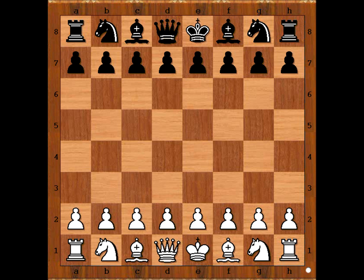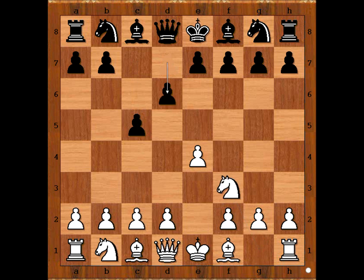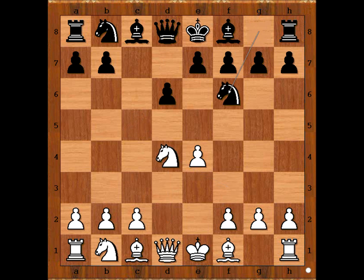David Navarra had the white pieces and he started with e4. Radoslav Wojtacek played c5, going for the Sicilian Defense. Nf3, d6, d4, cxd4, Nxd4, Nf6, Nc3, a6 — a Najdorf variation.